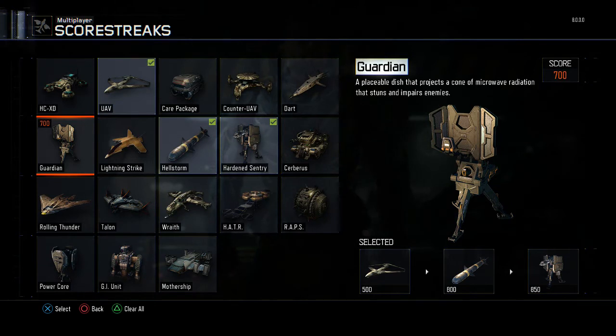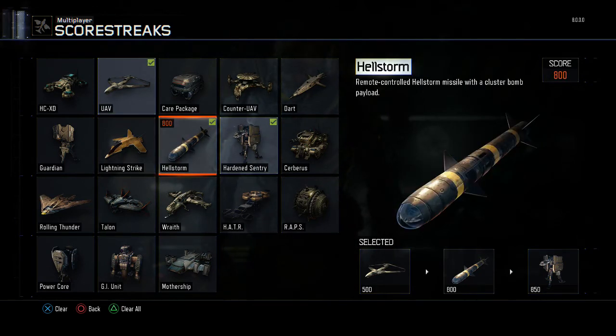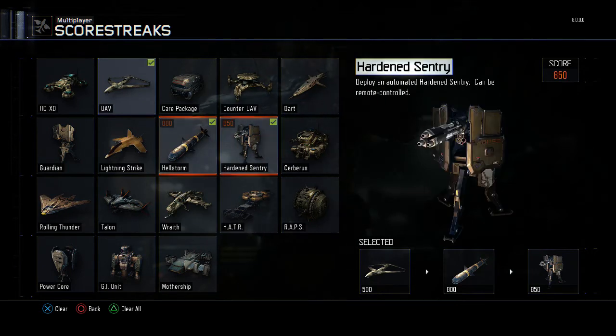Next we have the Guardian, a dish that emits portable microwave radiation to stun enemies. Then lightning strikes, carpet bombing, Hellstorm — we all know that one — and cluster bomb.